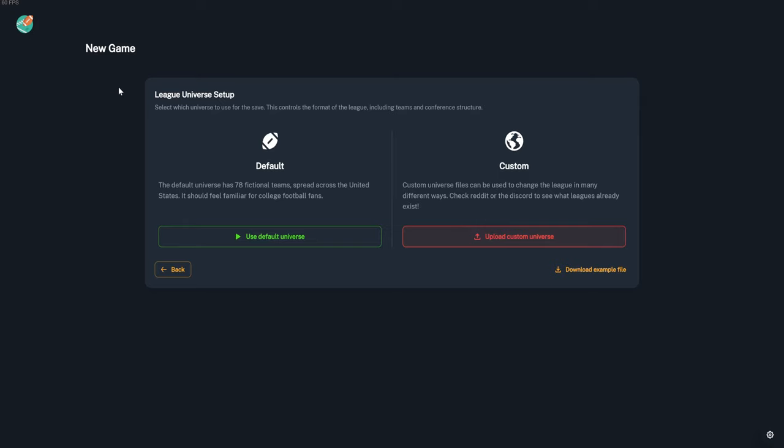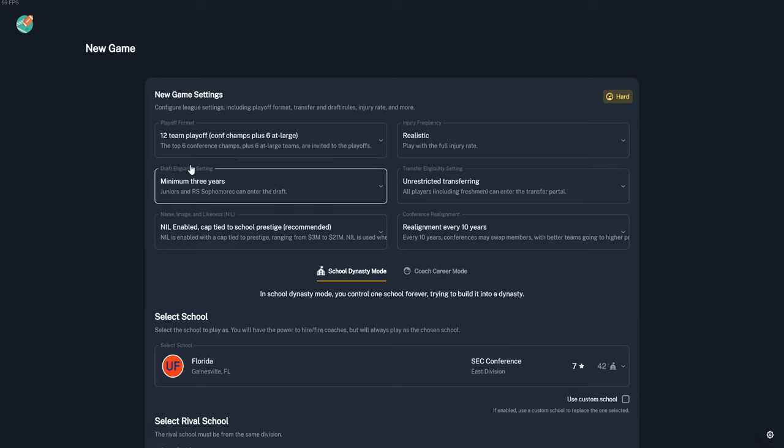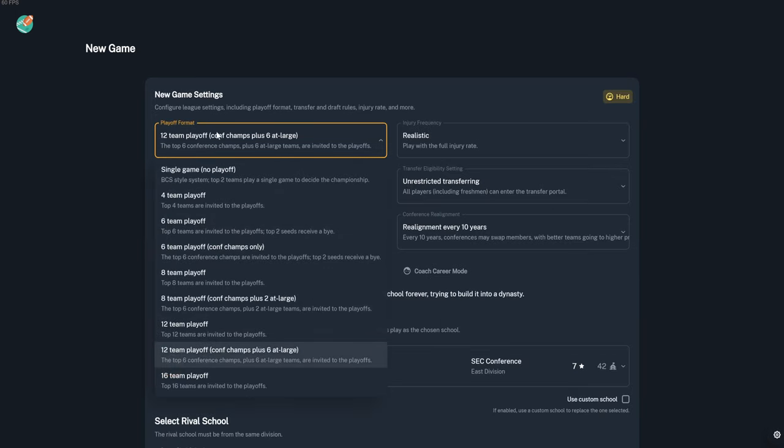The universe I'm using is the Jeff Mod universe — it has all the teams and accurate ratings for most schools, really good place to start. You have four difficulty options: Easy is good for starting off, Normal mode is harder and gives a good test of your abilities, and Hard mode is where I'd recommend most players play especially after you learn the mechanics.